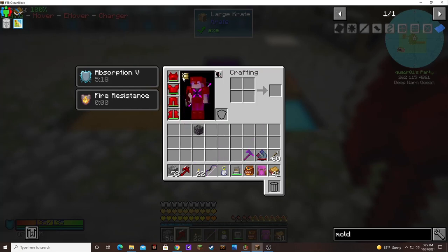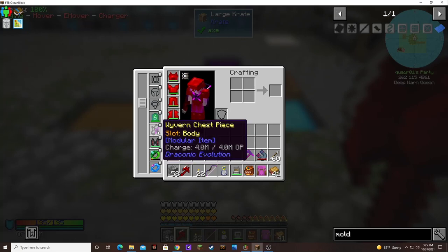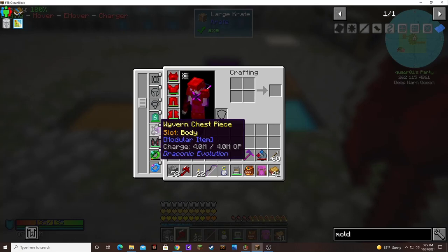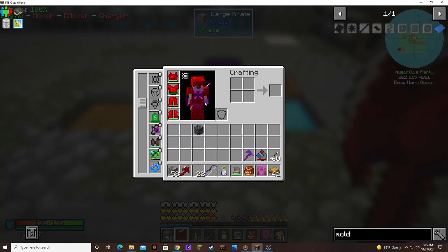Also, I figured out you can put the Wyvern Chest piece on the body slot and get the shield as well, so I can wear my breastplate too. So that was pretty cool.